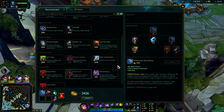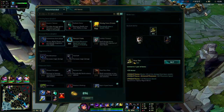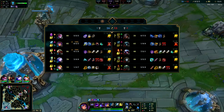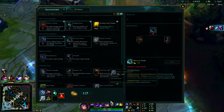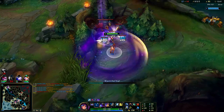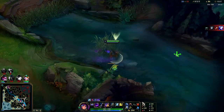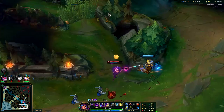Dead Man's Plate might actually be good here - they have a lot of physical damage, triple AD actually. But Rylai's would be so good here too. Yeah we gotta go Rylai's and then Tabi's. I know they have the TF stun but realistically it's the Talon who's going to keep killing me. It doesn't really matter what boots you go on this champ - you're mainly playing her for the base damages. You don't have to go Sorcerer's Shoes - only go Tabi's, Mercs, or Swifties. Sorcerer's Shoes is kind of greedy.